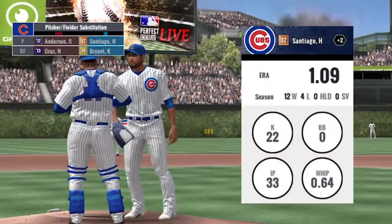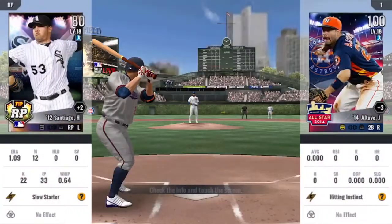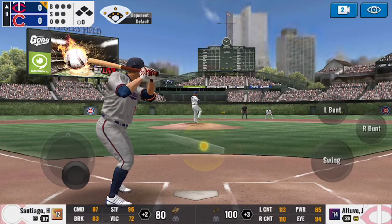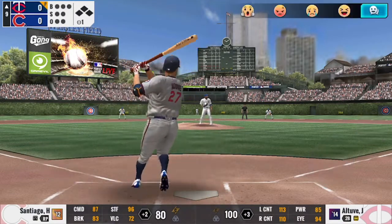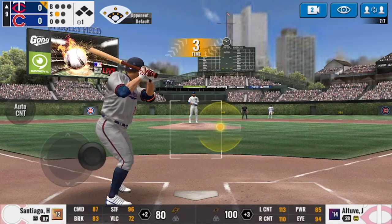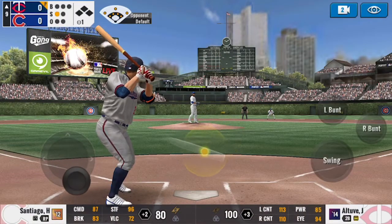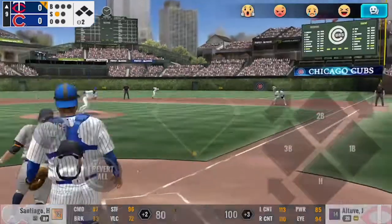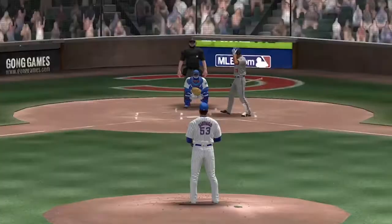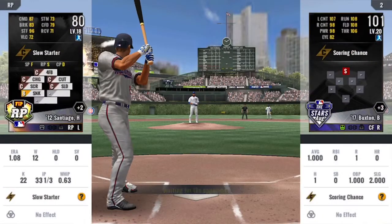He's bringing in Hector Santiago, and he brought in Chris Bryant, I think. He's bringing in the sinker. I actually like the sinker on the lefty-righty matchup. If you haven't seen my theory of pitching, go check it out. Although I do line out T. Goldschmidt for out number one.